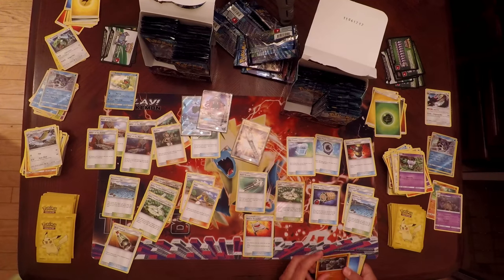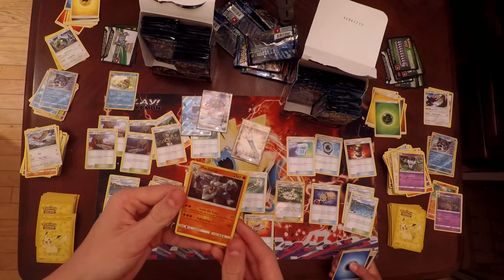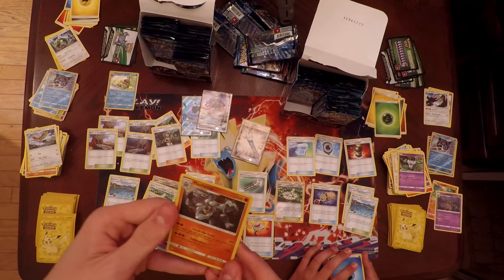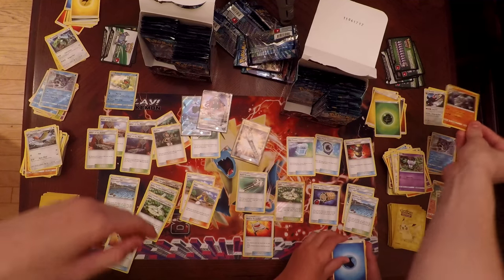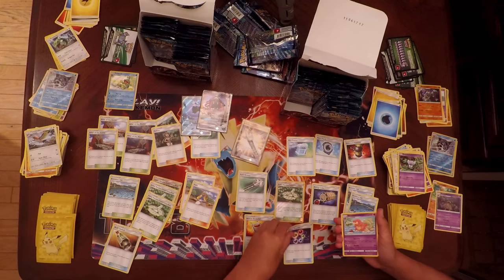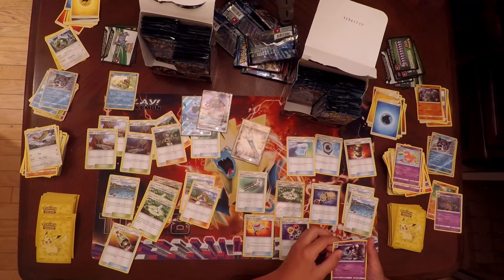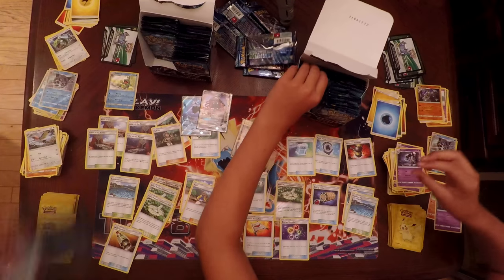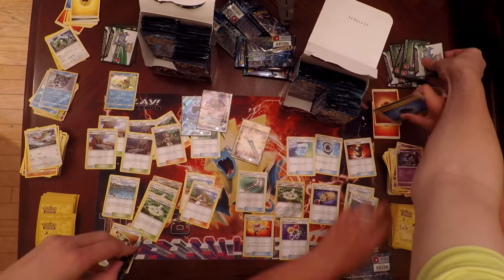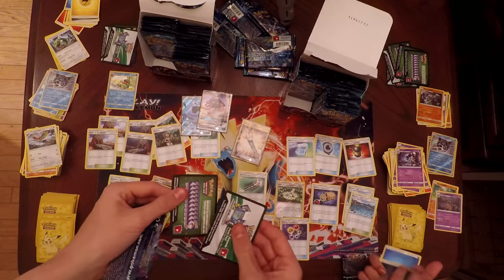Samantha's Rare is a Machamp Holo Rare — Settle the Score does 20 damage plus 80 for each Prize card your opponent took on their last turn, at 160 HP. Water Energy, Energy Recycler — a very good card for a Quagsire GX deck, my current favorite deck — Slowbro, and Delcatty. Notice how when you get a Holo Rare, your codes are white, but when it's a common card, your codes are green.